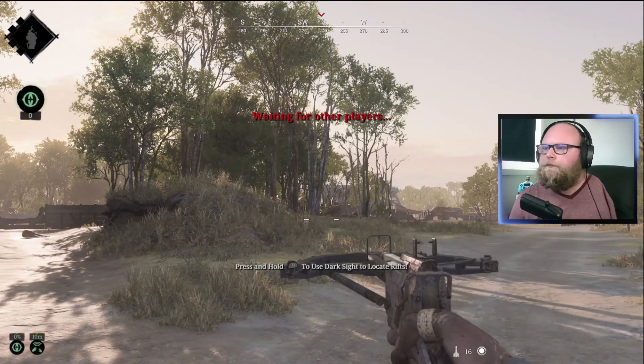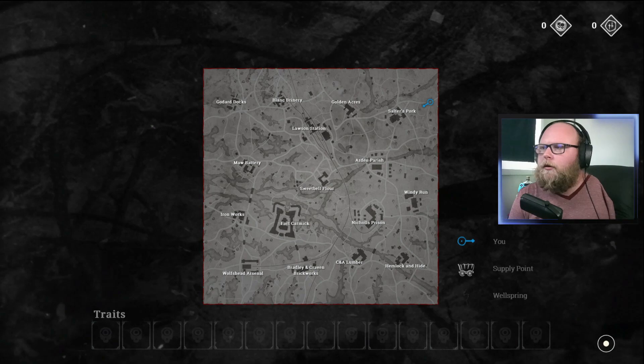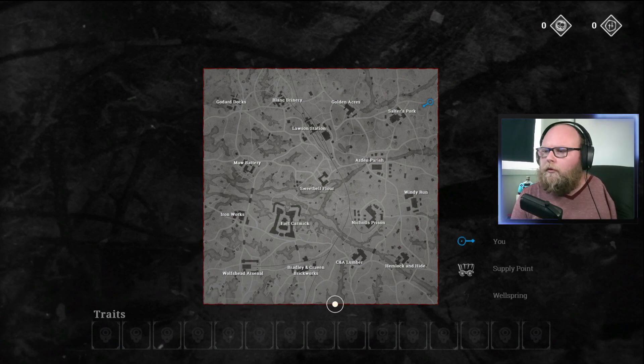Number one: learning the spawn points so you don't get erased at the beginning of the match. When you spawn into any game and open your map, you'll see little roads on the edge of the map — a team can spawn at any of those. There are tons of spawn points across the map, and sometimes you get unlucky with a double or even triple spawn, where people spawn right next to each other.